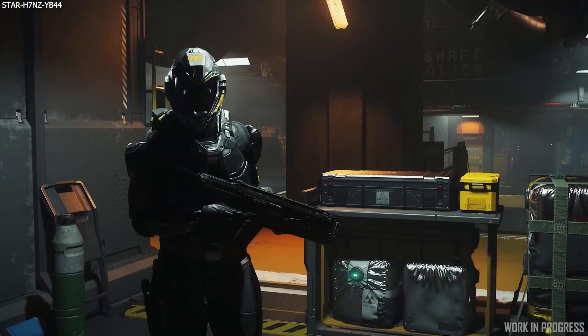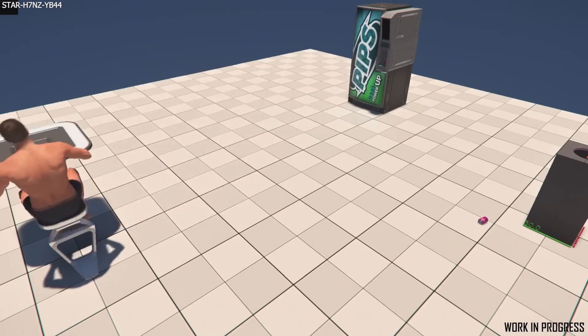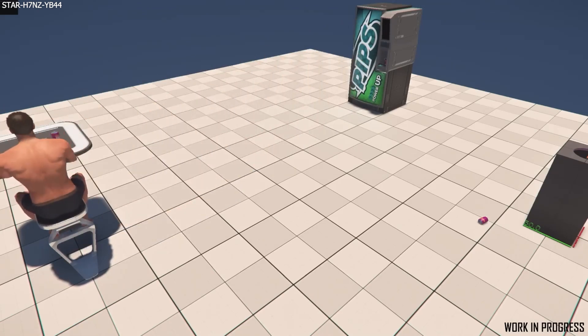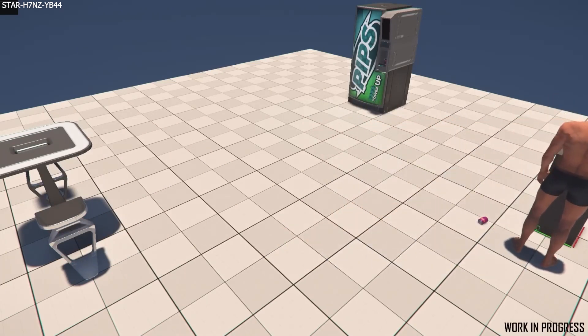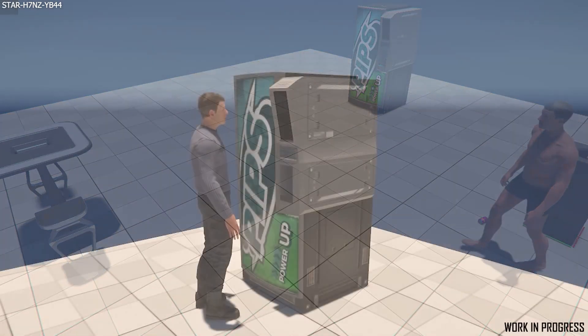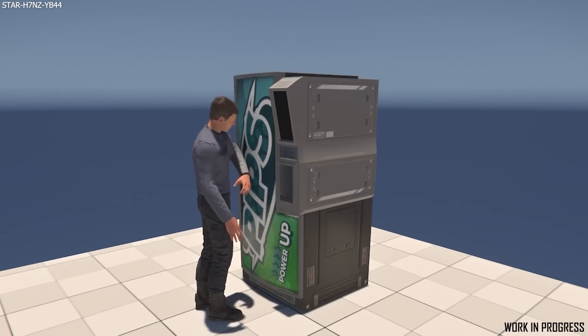We can see a recently finished sprint for NPCs using vending machines, covering the entire process: choosing a drink, using the mobiglass to make a purchase, sitting down and drinking that drink, disposing of the can as trash where the item can then be properly despawned to preserve server performance, and in some cases getting frustrated when the vending machine doesn't work.